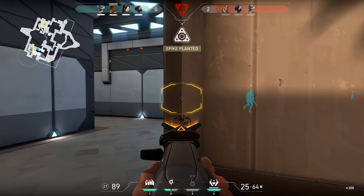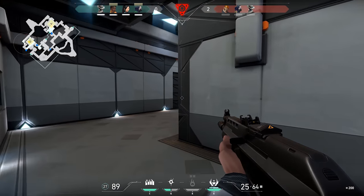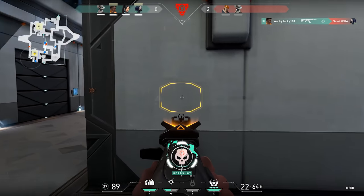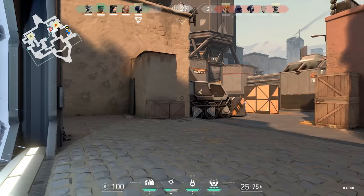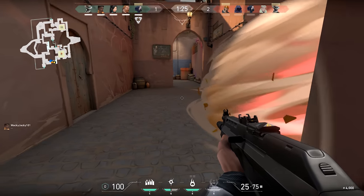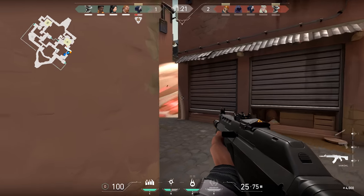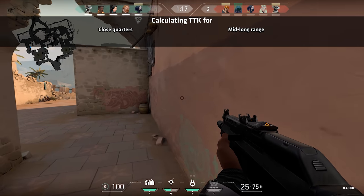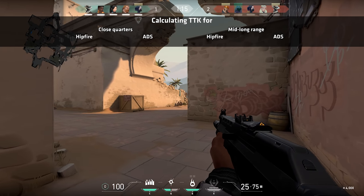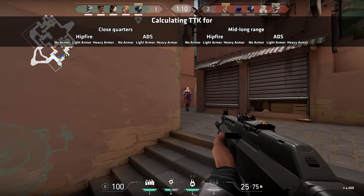Naturally the main thing that affects time to kill is whether you are able to hit your shots or not, but in these time to kill calculations we assume perfect accuracy, so make sure you take it with a grain of salt. What you will learn here are which weapons are the deadliest in the various situations. The time to kill chart will be divided into two categories — close quarters combat and mid to long range combat for both hipfire and ADS — and then into three subcategories for no armor, light armor, and heavy armor.